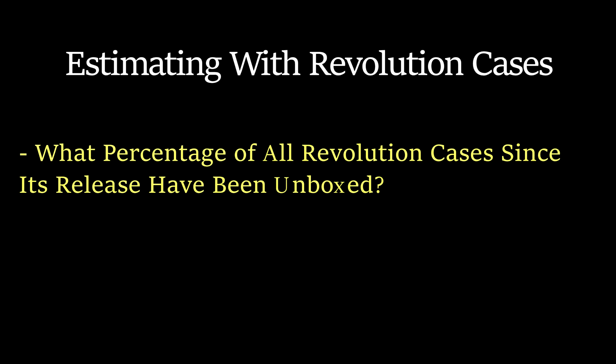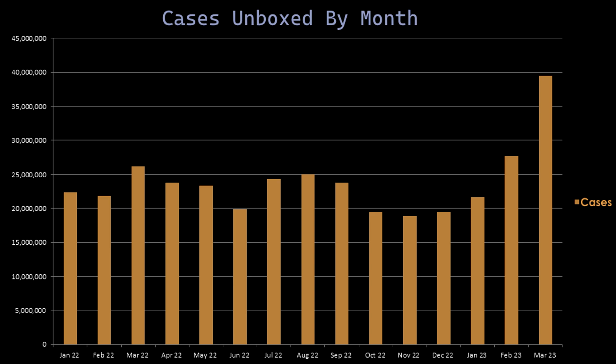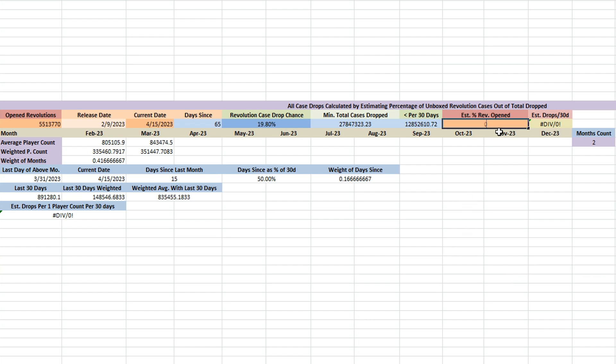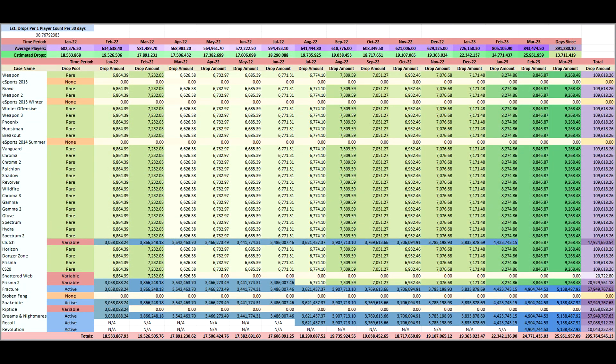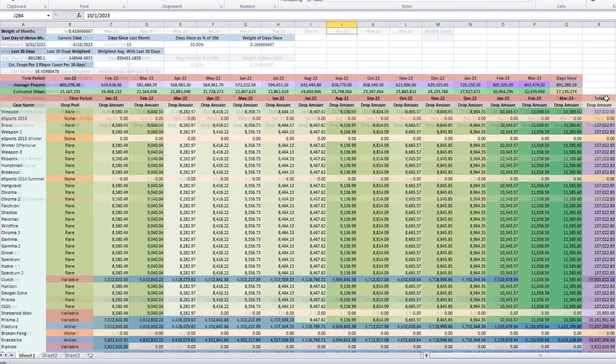So there's our variable: what percentage of Revolution cases unboxed gave us that number for total opened. It's a new case, so interest is naturally elevated. Prices have been high, so we can assume that a good amount of cases being listed are being purchased. Market quantity is also not particularly high. It is of course possible that many of the cases being purchased are not being unboxed, but we also know that the number of cases being unboxed right now is ludicrously high. My first instinct was to try 50% — it's hard for me to imagine that much more than that are going unopened. Plug that in with weighted averages for the number of active players since the case's release, and we wind up with an estimated 30.77 cases per average active player per month. This comes out lower than our other estimate. If you feel that our percentage was too high, we could change it to 40% and you'll see that the numbers come out slightly above our other estimate.